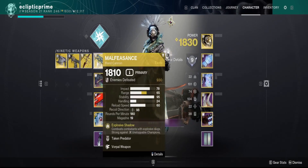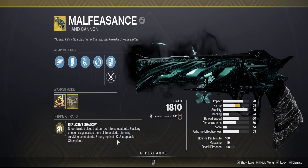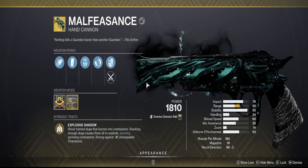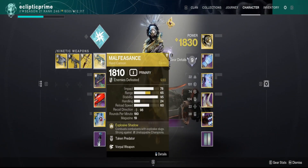We'll be focusing this Lost Sector run on the Malfeasance. With this Hand Cannon, it's doing an insane amount of damage with Intrinsic Unstoppable. And then with the Catalyst, it's definitely a nice bonus to do extra damage to bosses or any Taken that you would have. Definitely recommend this pick — it's doing really well.